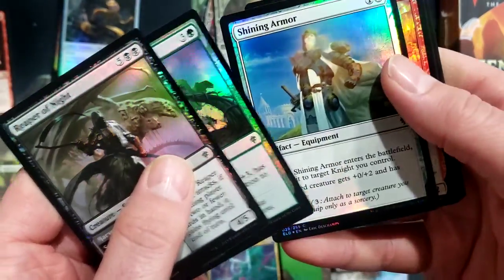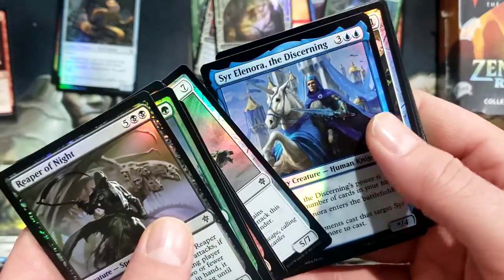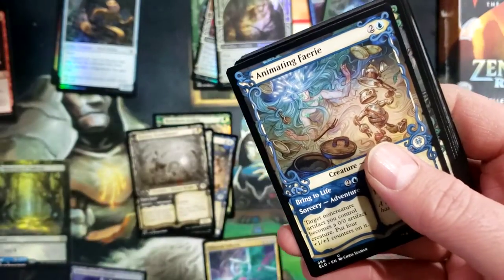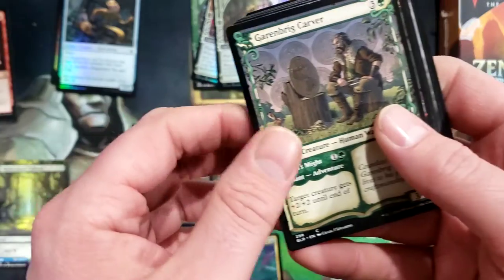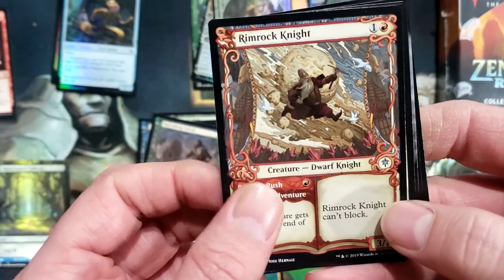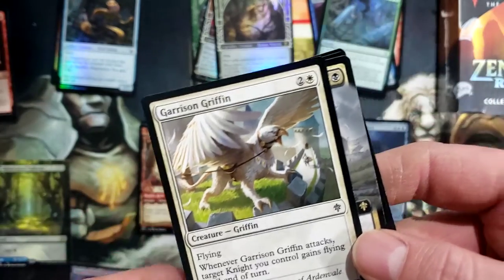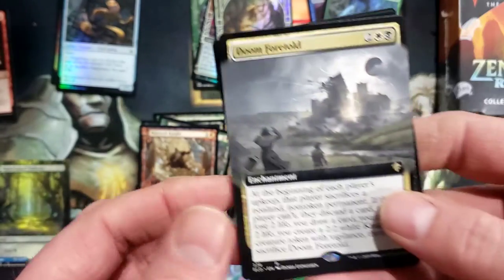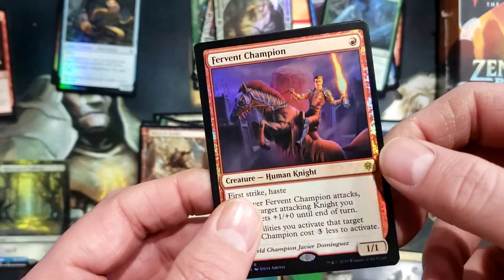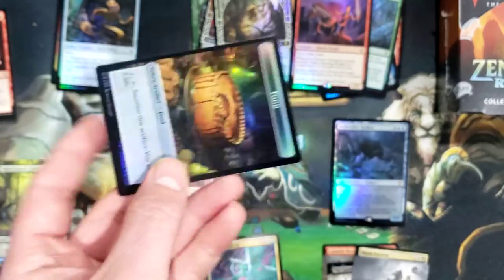Reaper of the Night, Tallest Beanstalk, Shining Armor, Seven Dwarves, animating fairy for another showcase, Carver showcase, Rimrock Knight, Garrison Griffin. Doom Foretold full art with a Fervent Champion foil, in a human food token.